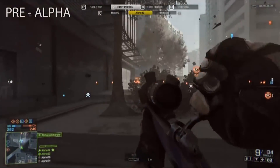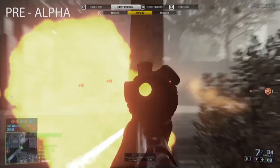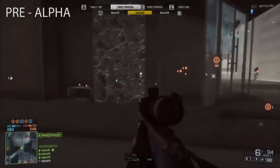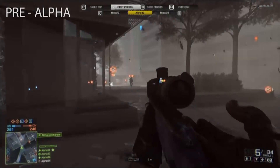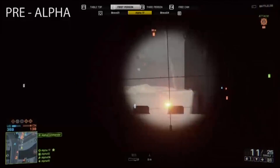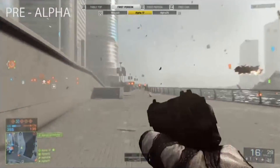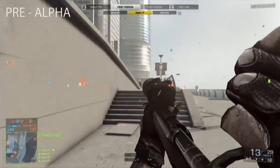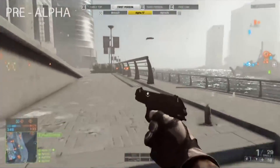Moving on to equipment: the first is the ability to zero your scope. You can change it from 0 meters up to 1,000 meters in increments of 100. This allows you to gauge the distance to your target and shoot at the center of your screen instead of compensating for bullet drop by aiming above the target. All sniper rifles with large magnification scopes — like 6x, 8x, 12x, or 20x — will have the scope zeroing option available.